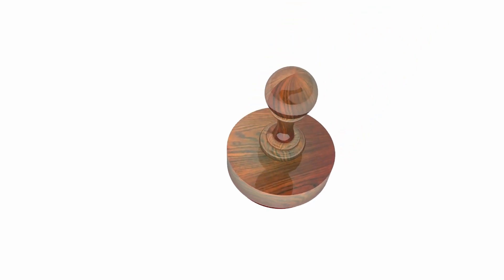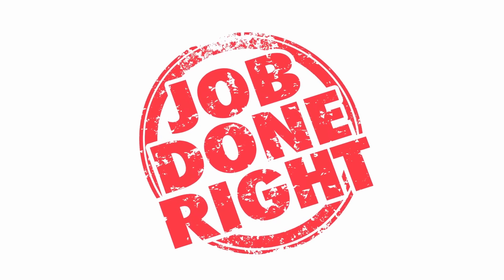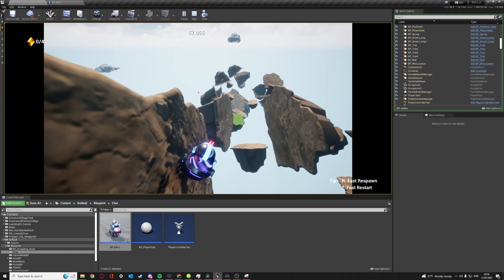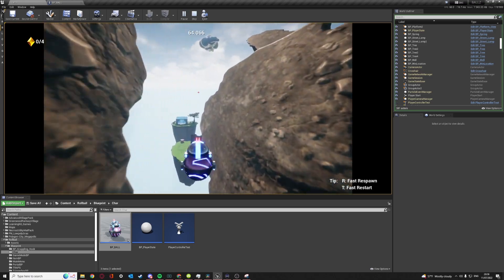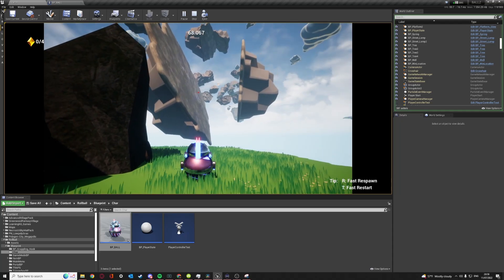Wall running is done and works fine, but there's no real introduction to it, so I decided to slightly modify my first two levels to include some sort of wall running introduction or tutorial. Mechanic is in, tutorial is in — time to make a level that takes full advantage of this new mechanic.